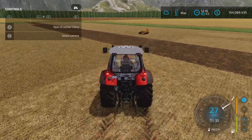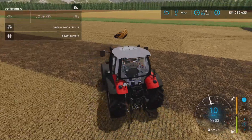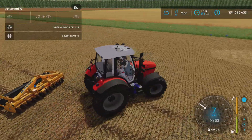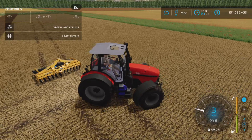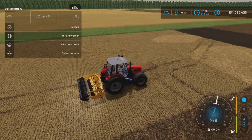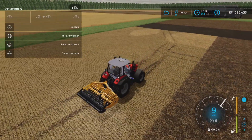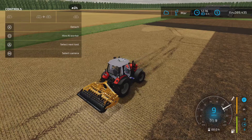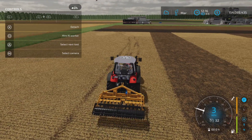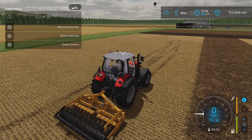Braking is really good and stability seems really good. Let's hook this one up to a disc arrow — it's around 120 horsepower I think, well within the tractor's horsepower range. I'll hire a worker here to show you how it performs.